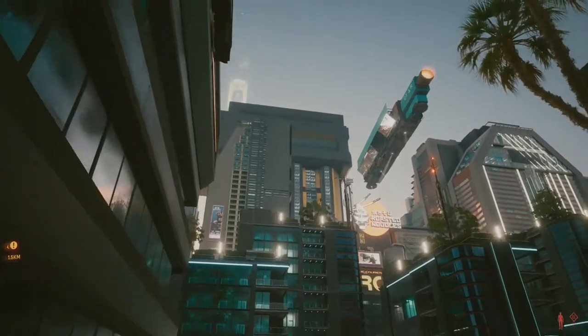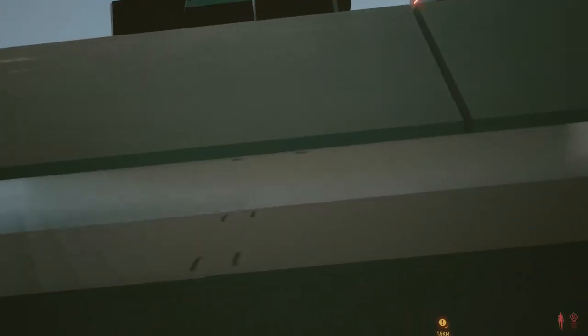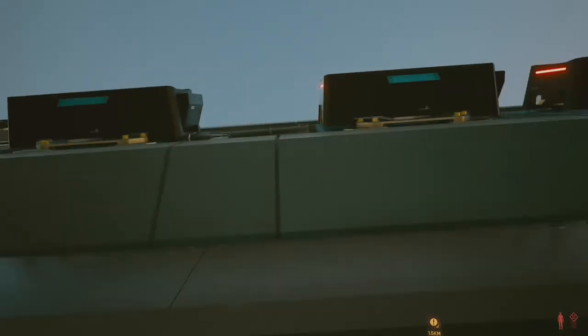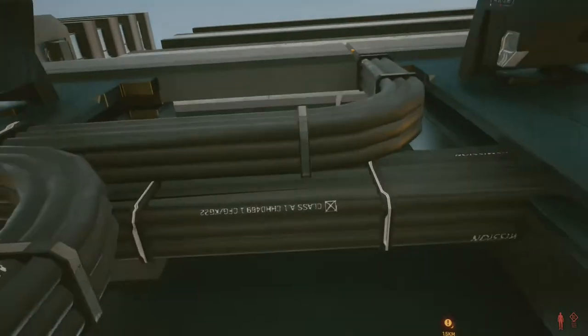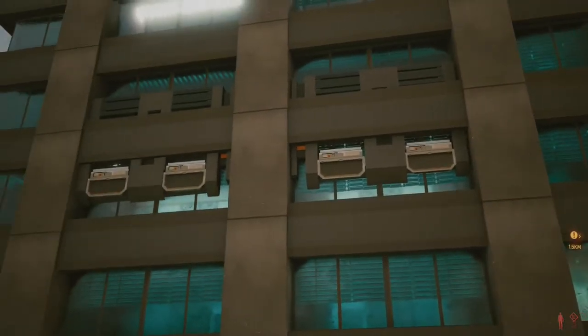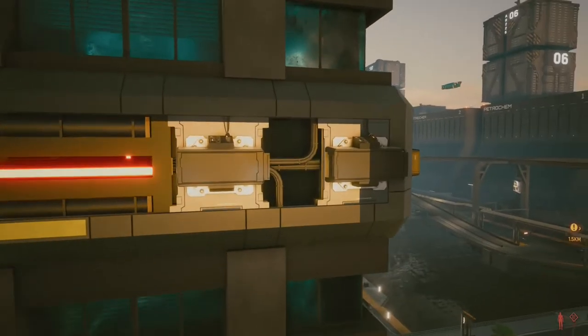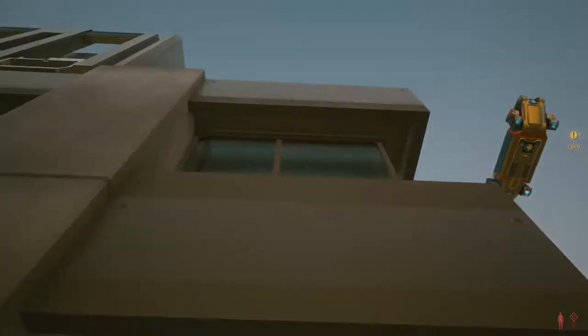A large part of climbing in Cyberpunk is trial and error and you never really know what surface is going to be scalable until you try. Most ledges and balconies are a no-brainer and you can scale them with ease if you get the hang of it, but there are other textures — like here I'm going through the air vent system — that I didn't really know was possible until I tried it. To avoid as much inconvenience as possible, just go with the path of least resistance. Here, instead of going at the middle of the building I went on the edge where there's no vent system blocking my path, and I could simply jump straight to the top.